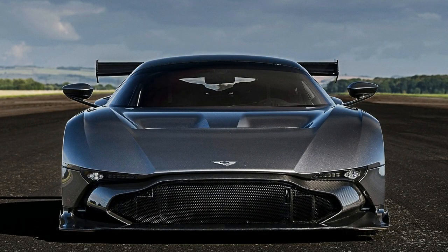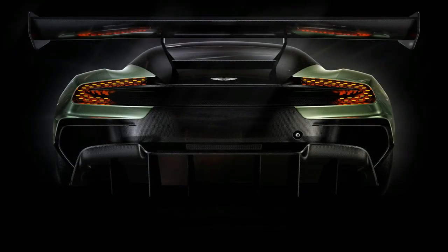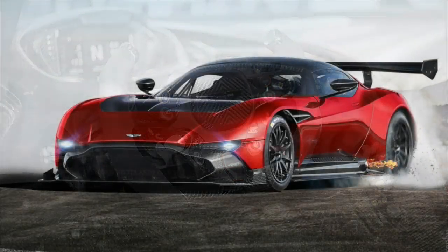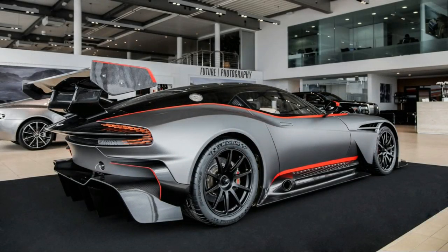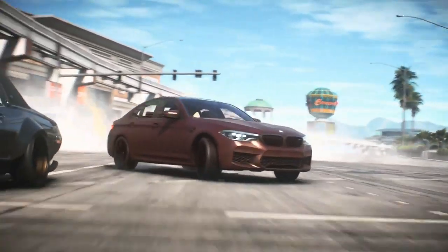The Vulcan is a high-performance track car also made by Aston Martin. It features a 7 litre V12, punching out 805 brake horsepower, a six-speed sequential gearbox, a top speed of 224 miles per hour, and a 0 to 60 time of only 2.9 seconds. As only 24 units will be produced, the limited edition Vulcan has a price tag of $2.3 million. Owners will be able to keep their car, though its attendance at track days must be approved by Aston Martin beforehand.